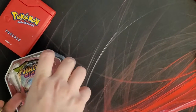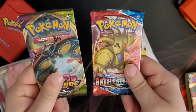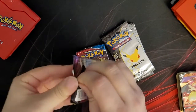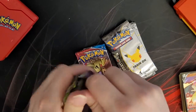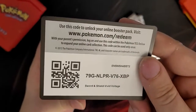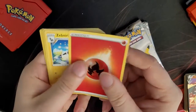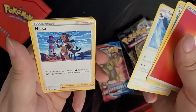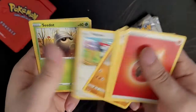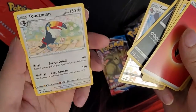We got our packs here — four Celebrations, one Battle Styles, and one Vivid Voltage, just like the last one. Starting with the two random packs again. Pack one: Fire Energy, Zip Strika, Swello, Nessa, Joltik, Mudbray, Picky Peck, Sea Dot, Sand Isle, Reverse Foil Swello, and a Toucan in non-foil. Nothing very interesting in that pack.